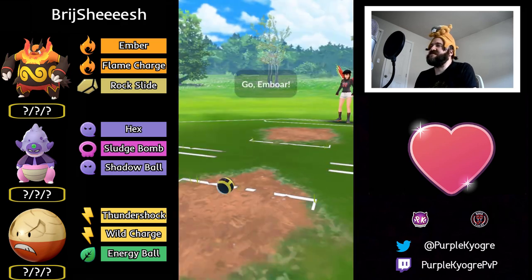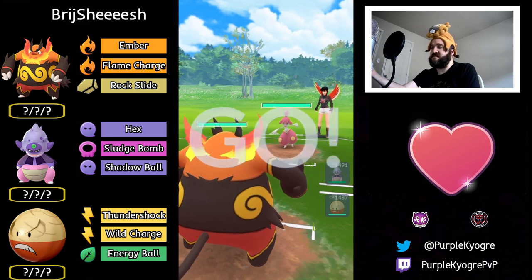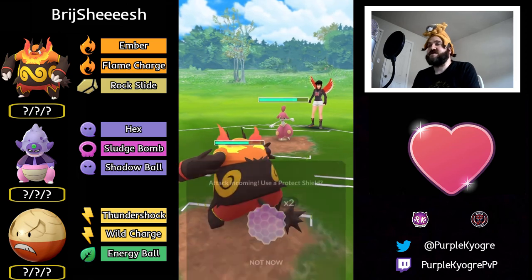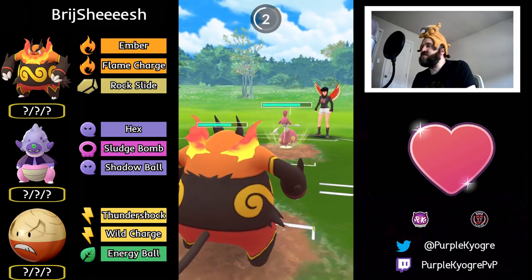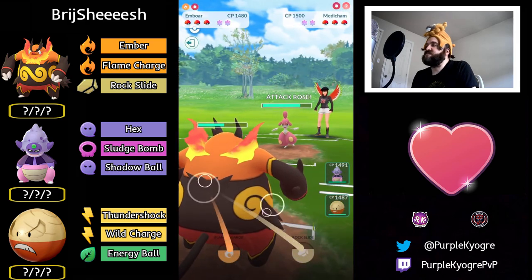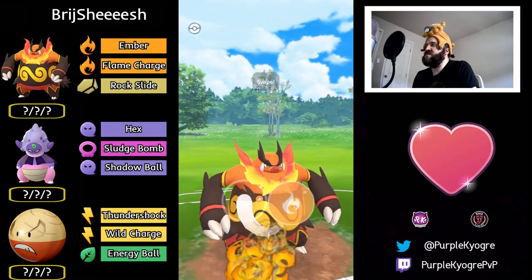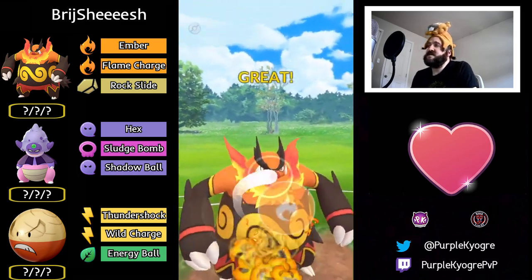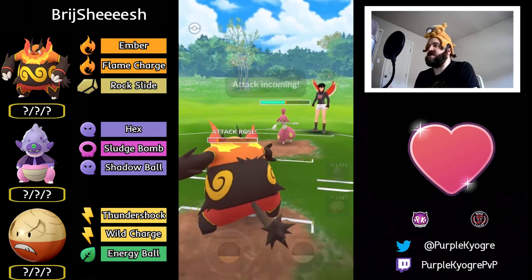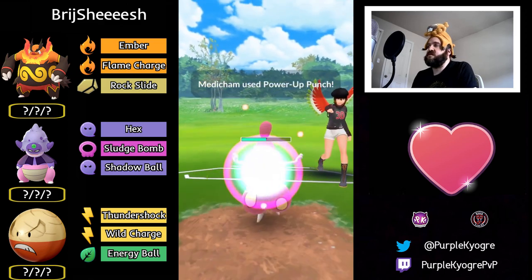These battles are out of order so he didn't necessarily get multiple losses in a row, just pointing that out. Emboar into Metachamp — Power Punch. Some lag. Trying desperately to get to Flame Charge, able to get to it. Will Metachamp shield? Trainers might not be familiar with Emboar's attacks, or might assume it's Blast Burn since it's a Community Day move.